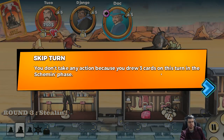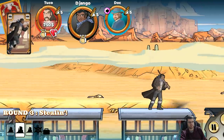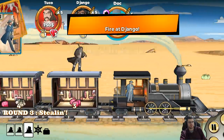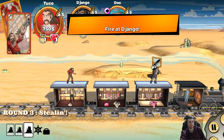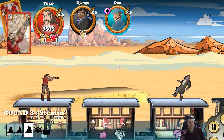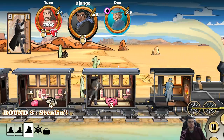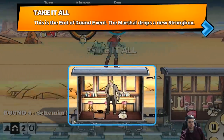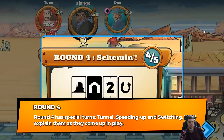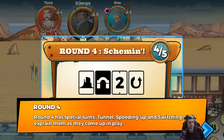You don't take any action because you drew three cards on this turn in the scheming phase. This is the end-of-round event — the marshal drops a new strongbox.